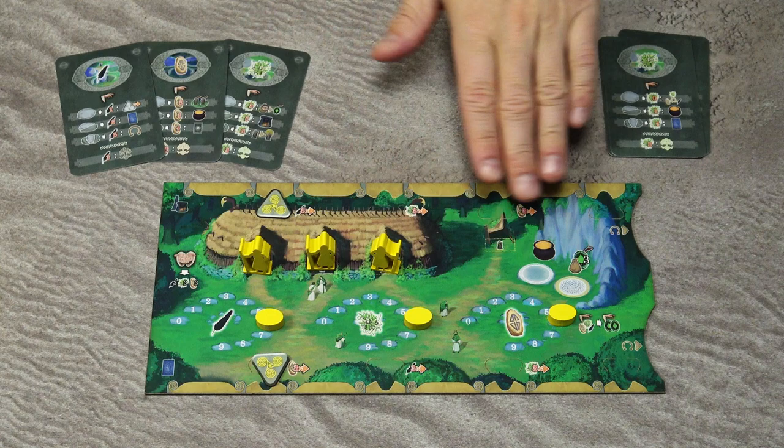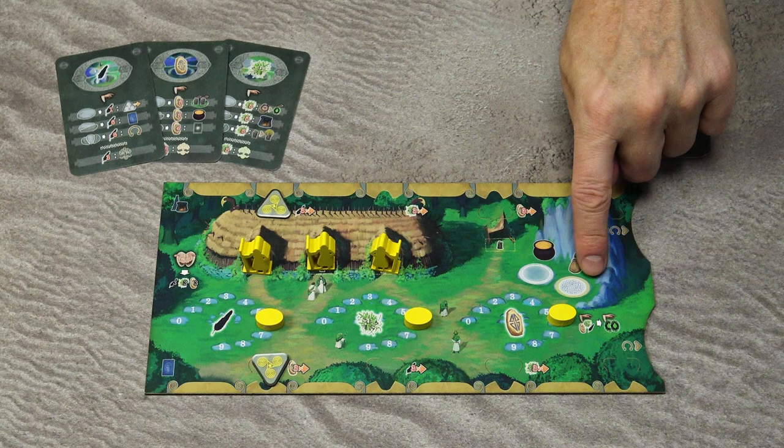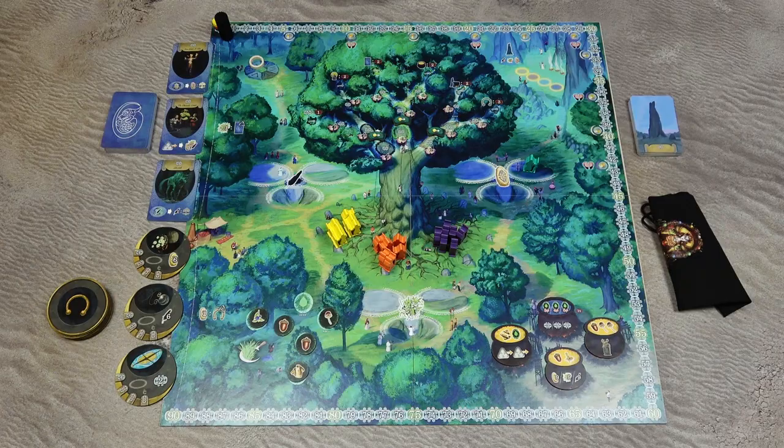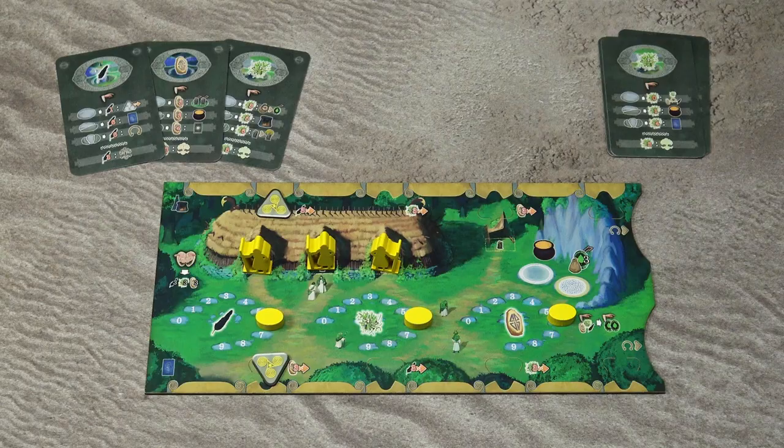Then each player takes one player board and all the player boards are unique. They all have unique special spaces in this area and there might be some other unique details on the player boards as well. Each player starts with three active druids on their player board, then six resources of each type — feathers, mistletoes, and runes. All players also have six of their druids at the roots of the oak, and each player starts with three mood cards in their hand. The remaining ones are nearby as the personal supply of the player.